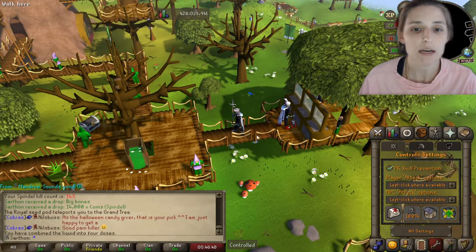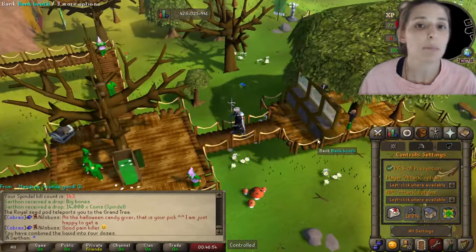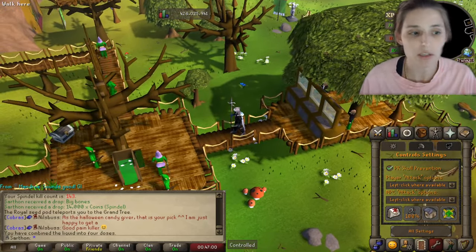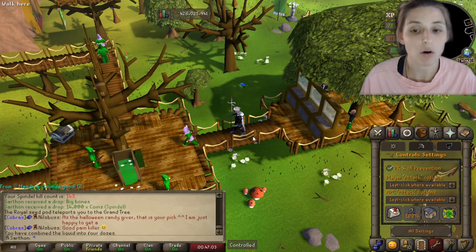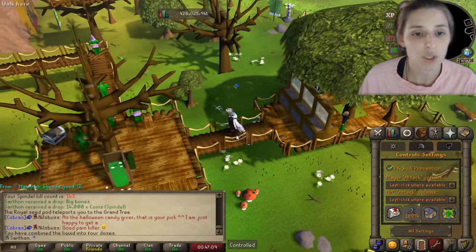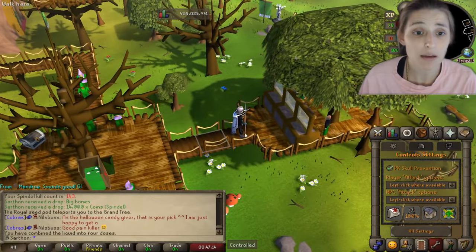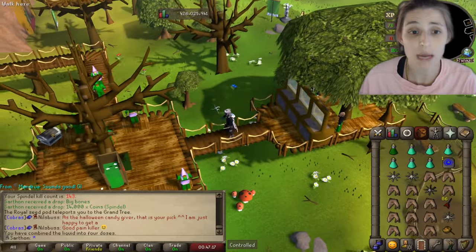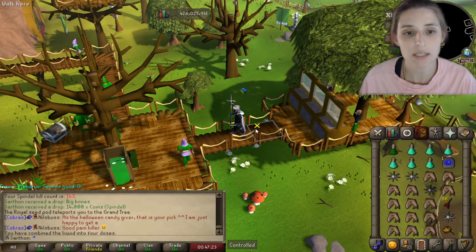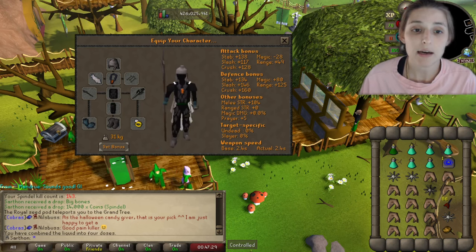Additionally, you want to make sure in your settings you have PK skull prevention on. When you turn this on, you cannot accidentally attack anyone and cannot accidentally get skulled. By the way, that mace you may see — that's a Wilderness weapon and probably the best-in-slot crush weapon for Spindle. Crush weapons, the bludgeon, the Wilderness mace, and Hostas are all fantastic. With PK skull prevention, if a PKer attacks you, you can attack them back because that does not skull you.